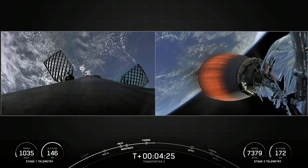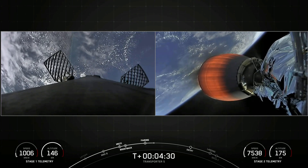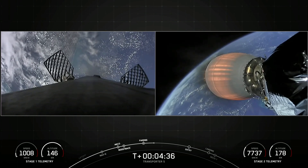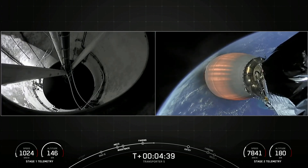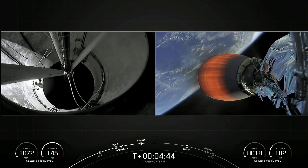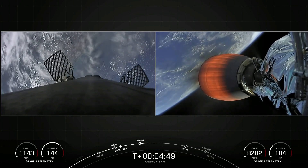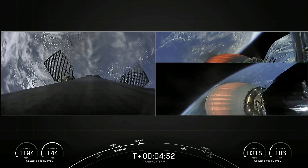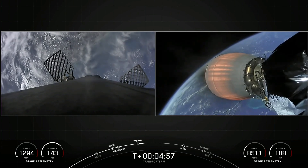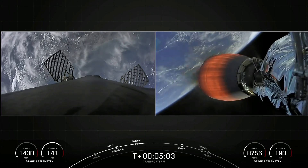We're currently in the first of two MVAC burns planned for today. The first burn should last until T plus eight minutes and 30 seconds, so another four minutes on that burn. The next milestone will be the first stage booster's entry burn. The first stage is performing three maneuvers today. This entry burn is designed to slow the booster down before it hits the dense part of the Earth's atmosphere. Without this burn, relying on the atmosphere alone to slow down Falcon 9 would put unnecessary strain on the rocket. Vehicle on nominal trajectory.